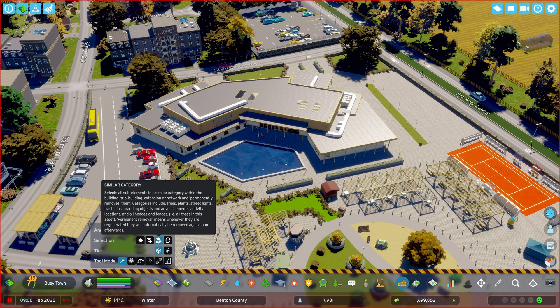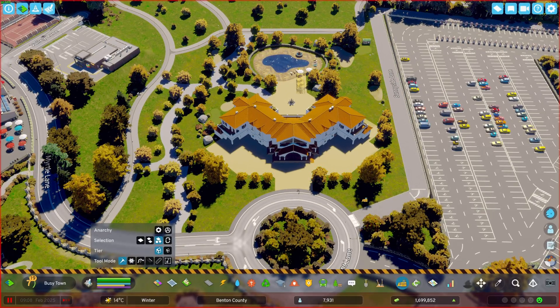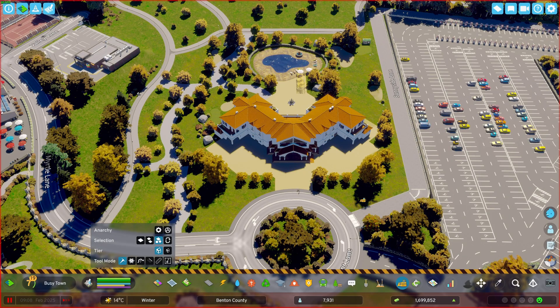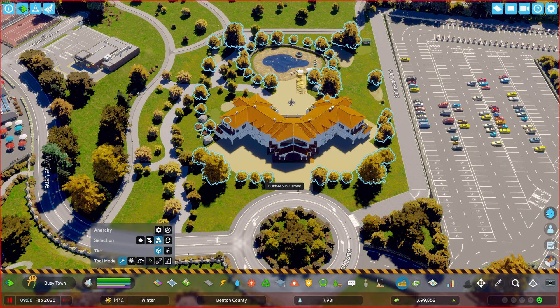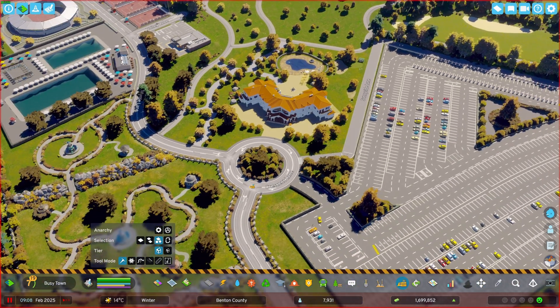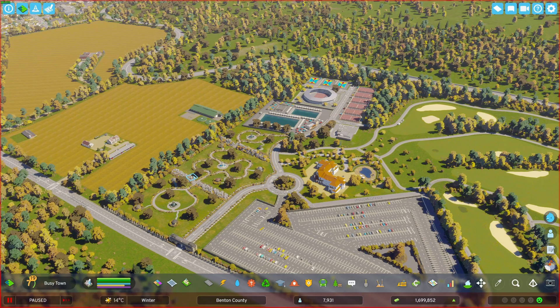For example, in a high school you can delete all the trees or benches or pergolas at once. The third selection deletes elements in the same category — for instance, with a mansion that has different types of trees, choosing 'delete similar category' deletes all tree types at once, since trees share a category. This will also be really useful in the future when people have different lights or props in the same asset.